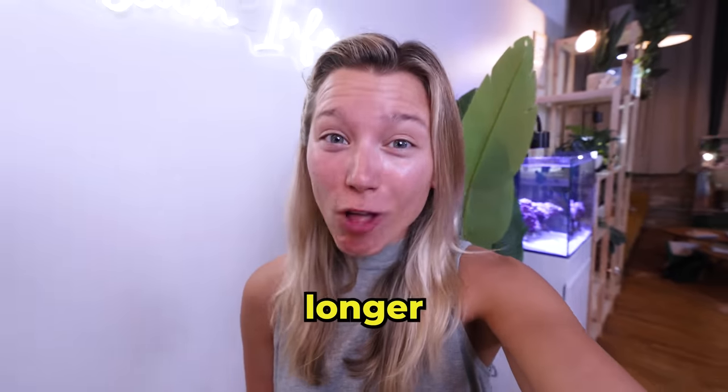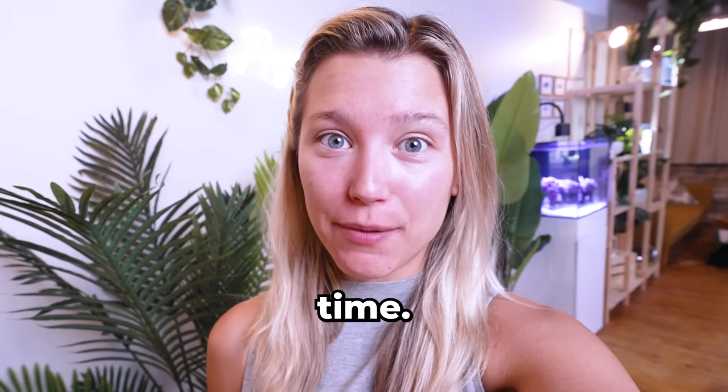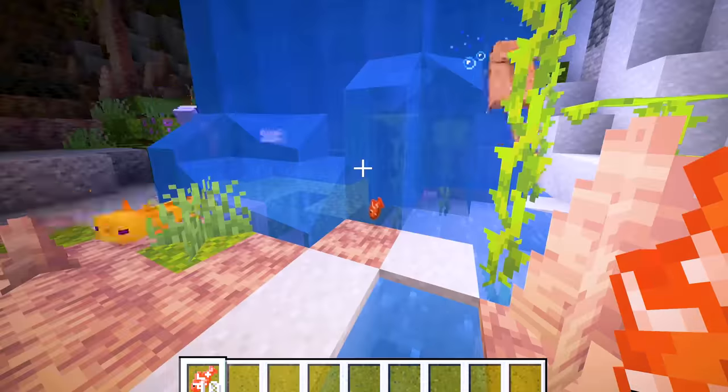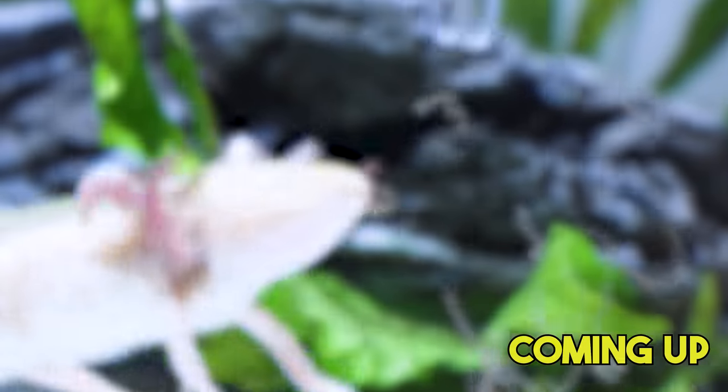That took way longer than I thought, and the real tank is even bigger. I don't know if we're going to be able to get this done in time. I spent hours exploring this map — every detail needed to be perfect. Axolotls spawn in lush caves, so this is exactly what we're going to create. I can't wait for you to see the rare axolotl for this tank.